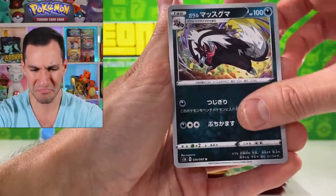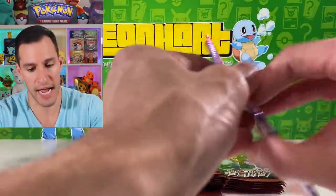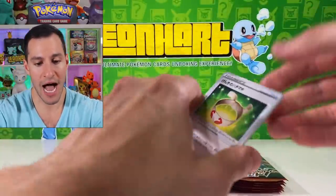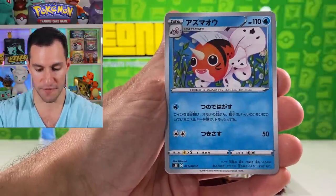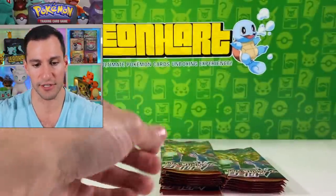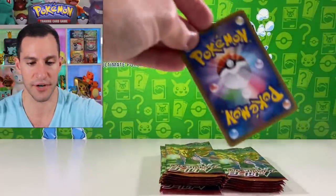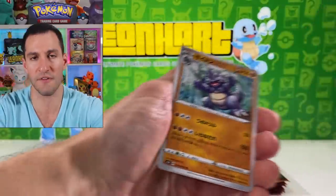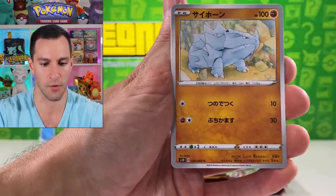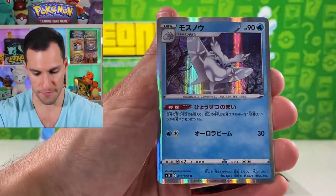Quick Ball, Gossifleur, Wooloo, Scorbunny, and I think that's a Galarian Linoone — yeah, there we go. Let's get into the next pack — I am ready to see if we can get a gold card or hyper rare. Vitality Band, Ponyta, Skorupi, and another Linoone. Rhyhorn, Blipbug, Hootie and the Blowfish, and another Frosmoth holographic — I'm still waiting on like I really do hope we pull a hyper rare.